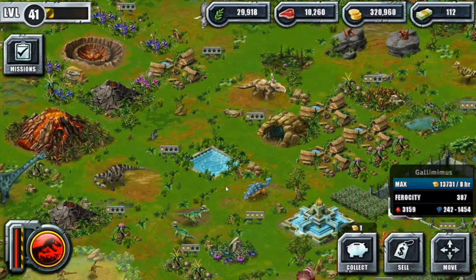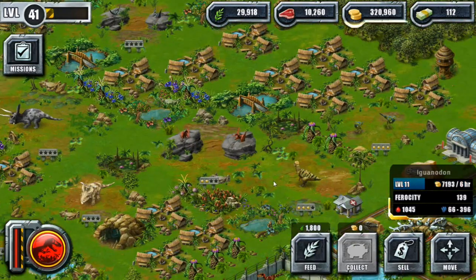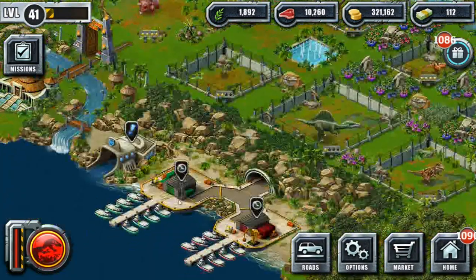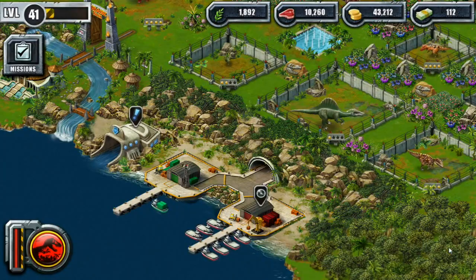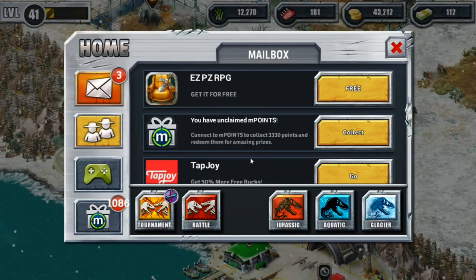We have actually got the Gallimimus fully evolved — that's fantastic! The Edmontosaurus is almost fully evolved, so let's feed it up a little bit more. Now I can finally spend some money on getting them food again. Let's go off to the glacial area, and then we're going to jump into the aquatic zone and see what our awesome aquatic animals have been up to, because I love the aquatic zone. There are a lot of awesome tournaments available for winning DNA, so we're going to work on that.